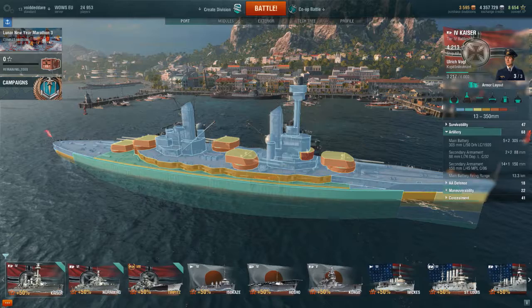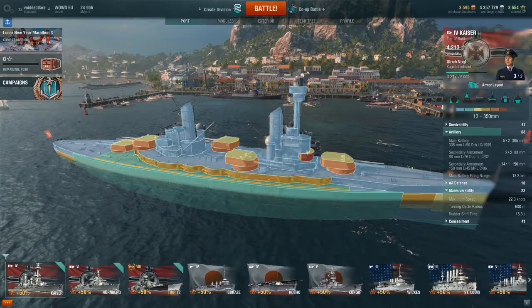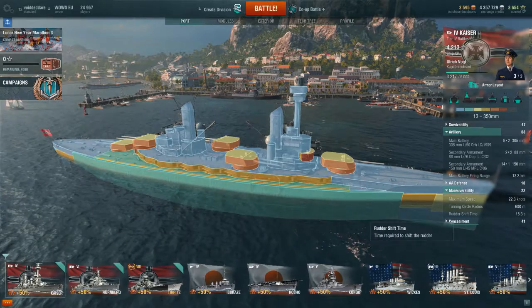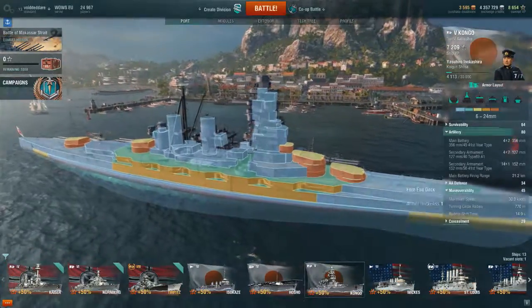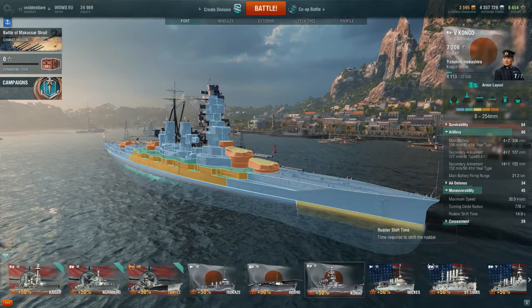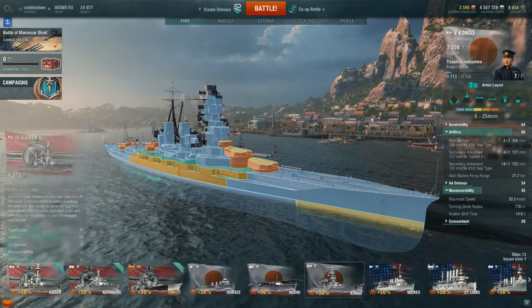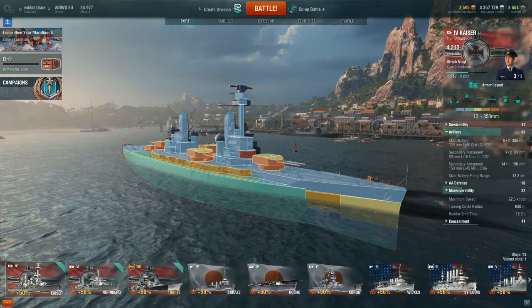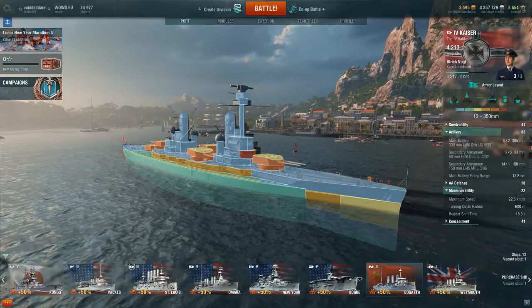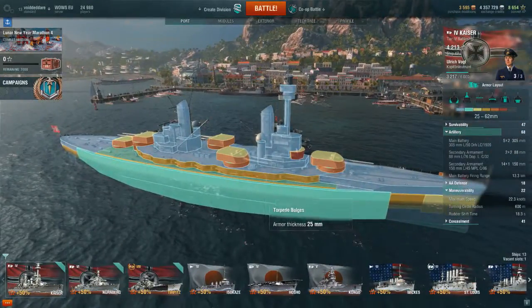It also doesn't have great manoeuvrability, with only a max speed of 22 knots and rudder shift time of 18 seconds. Compared to the Kongo, which has a maximum speed of 30 knots and a rudder shift time of 14 seconds. Granted, it's a tier higher, but even tier 4 battleships on other countries have better handling than this ship.